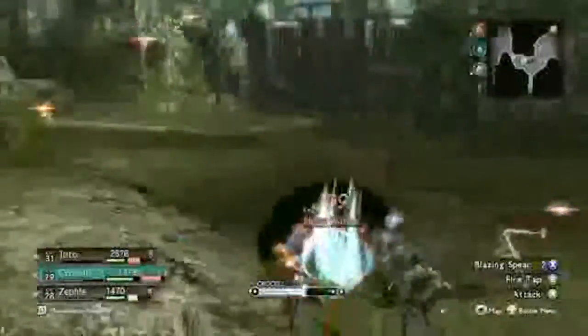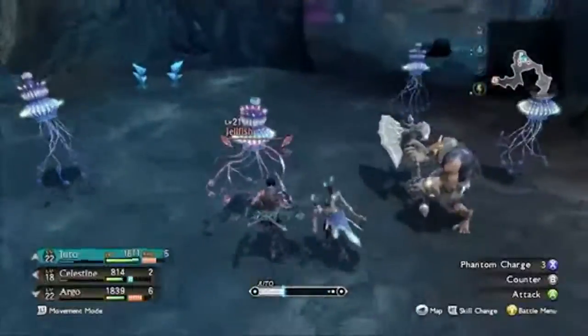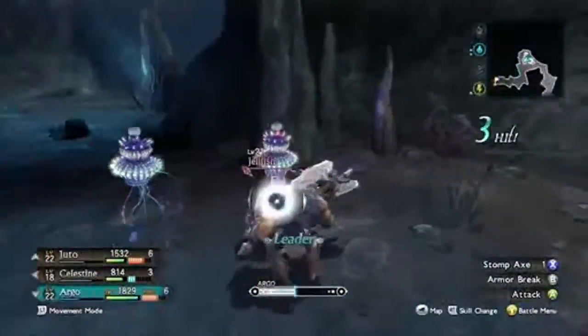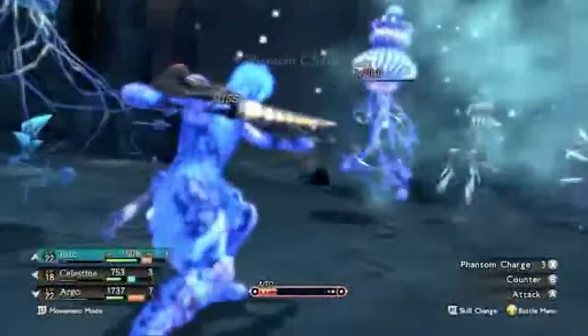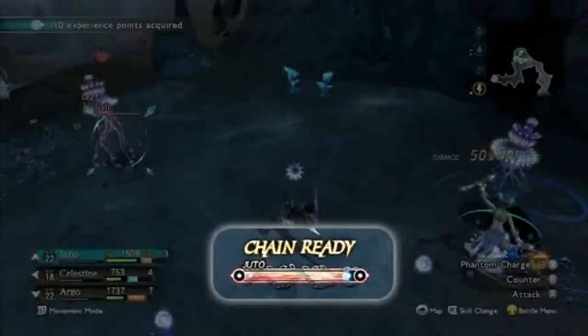In addition to regular attacks, players will be able to chain a series of attacks together. Here, Juto initiated a skill in a state called Overdrive. As he finishes his state of Overdrive using a skill, you'll notice that the interface displays chain-ready.